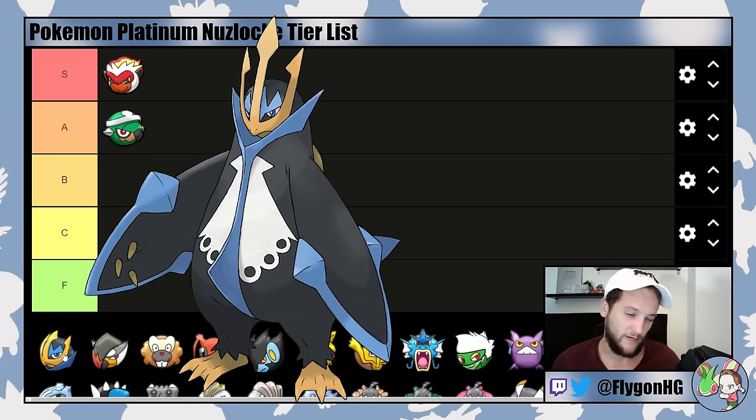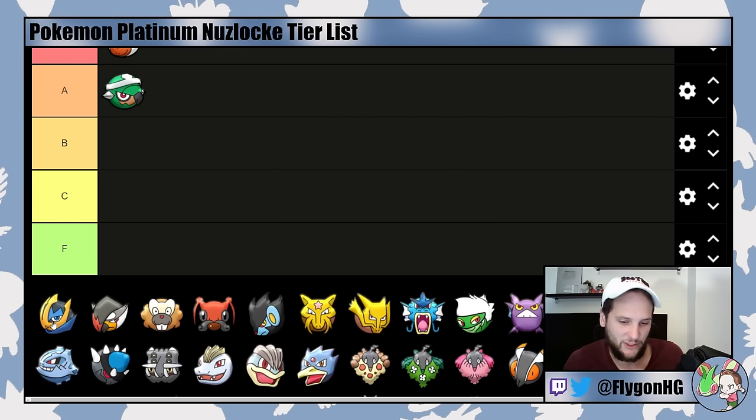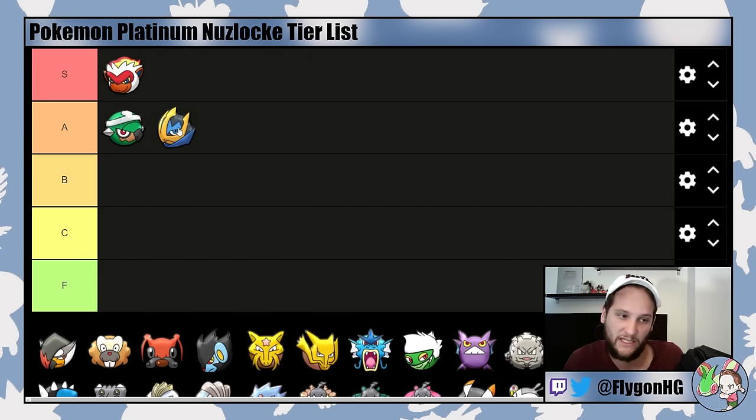Some downsides of Infernape: it is very frail, so you can't switch it in as easily as the other two starters, and it's obviously not very good into Wake and does nothing into Fantina, so you'll need other checks for those. Empoleon — while it's generally not great to take the Water-type starter because there are so many Water-types in this game, Water-Steel is a phenomenal typing with very few weaknesses. It's definitely one of the best Water-types in the game — A-tier. You get Surf plus Flash Cannon for disgusting damage. It's solid into Candice's Froslass since Empoleon resists all her moves. It's good into Lucian as long as you avoid a few Focus Blasts and Thunderbolt on Mr. Mime. The downside is that Piplup and Prinplup are pretty underwhelming in the early game and make Gardenia harder.